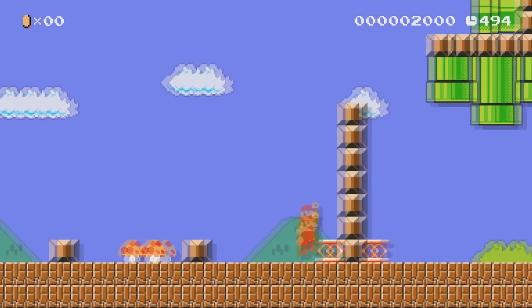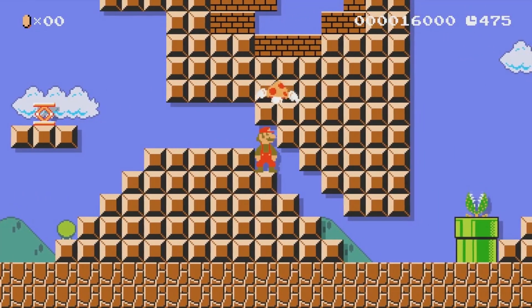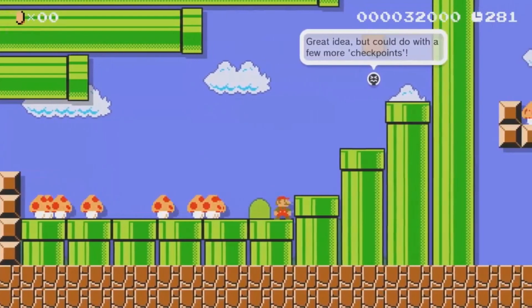Winners Don't Do Shrooms is an extremely smart designed Mario Maker level. The creator has turned the mushroom power-up into something you want to avoid at all costs. Only small Mario fits through later parts of the level, so whatever you do, don't do shrooms.